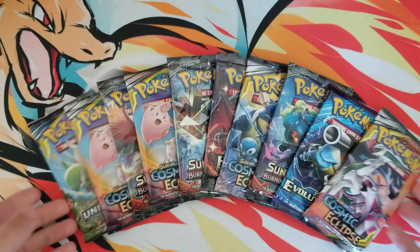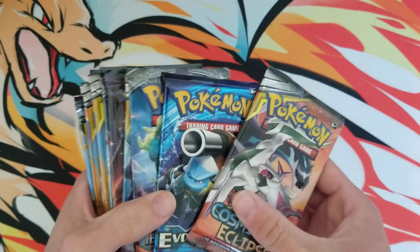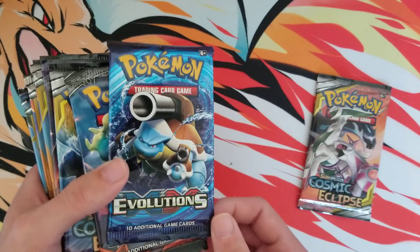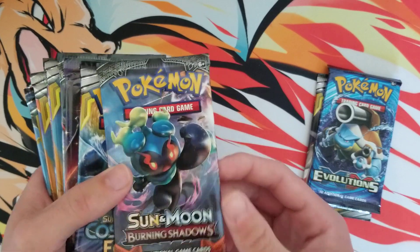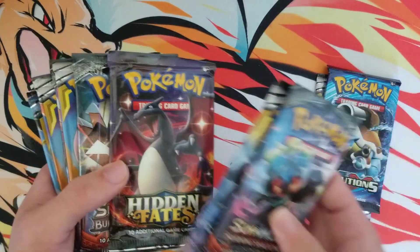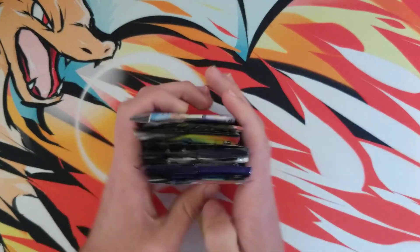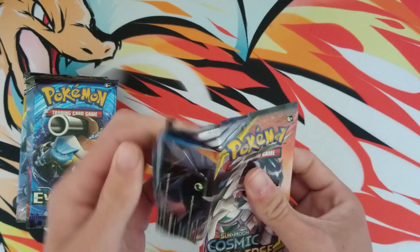What's good YouTube? Today I'm just gonna be doing a good old-fashioned Charizard hunt. I have a bunch of packs from modern sets and they all contain Charizard. Cosmic Eclipse, the Charizard breaks in Evolutions, five different Charizards in Burning Shadows including the rainbow rare Charizard, some more Cosmic Eclipse with shiny Charizard GX, and an Unbroken Bonds pack at the end for that Reshyzard. Let's go ahead and get started!